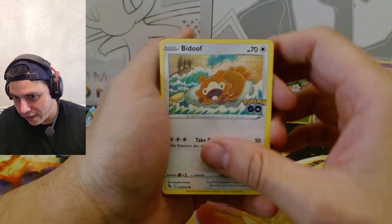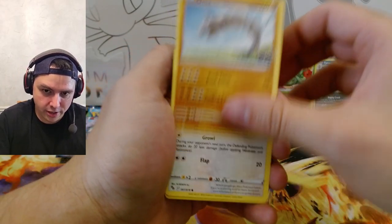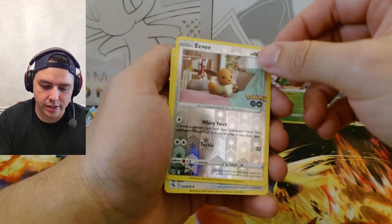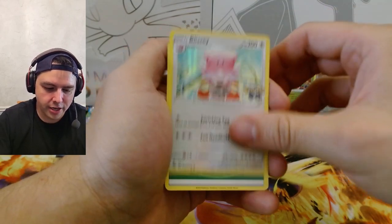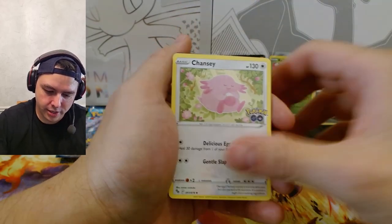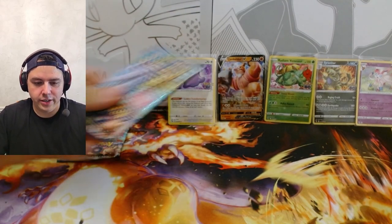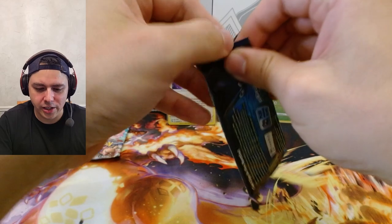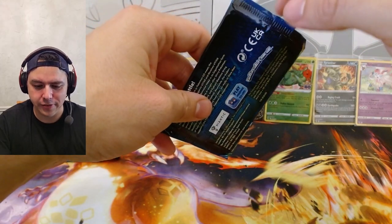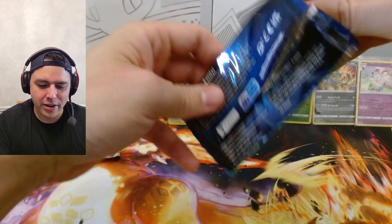Bidoof, Magikarp, Eevee, Onyx, Pidove. Oh, reverse holo Eevee — I think I actually might need that. Set that aside, I think I need that for my reverse holo set. Got Blissey, Grass Energy, another Charmeleon, Pupitar, Chansey, and the code card. All right, two more packs — let's get a banger in these packs. Come on, give me something big that I don't have — not just a big hit but a big hit that I don't have. My binder's feeling too light.